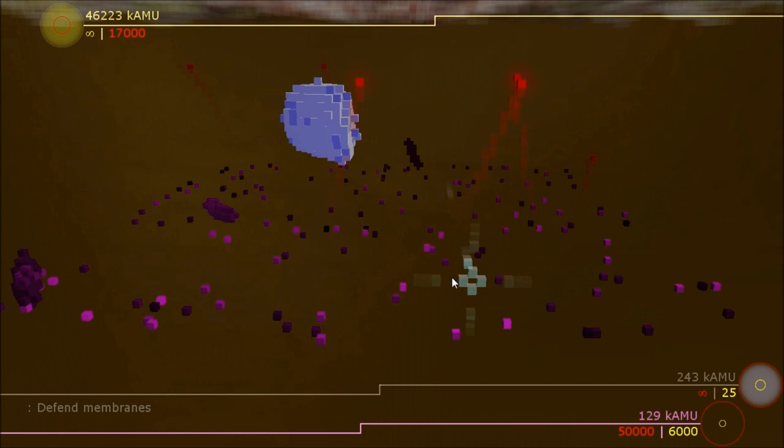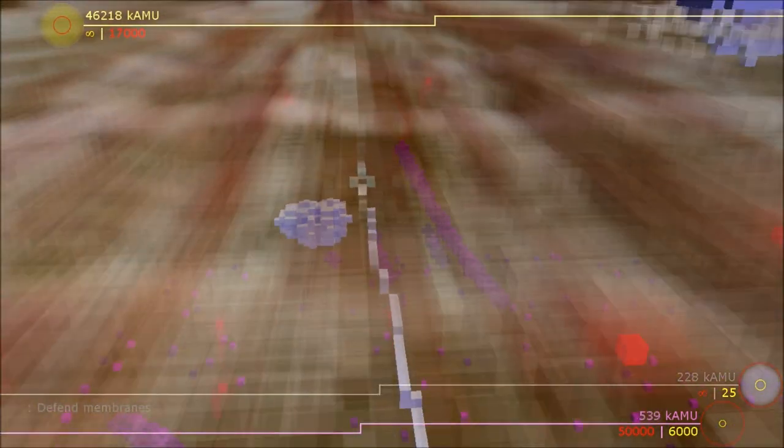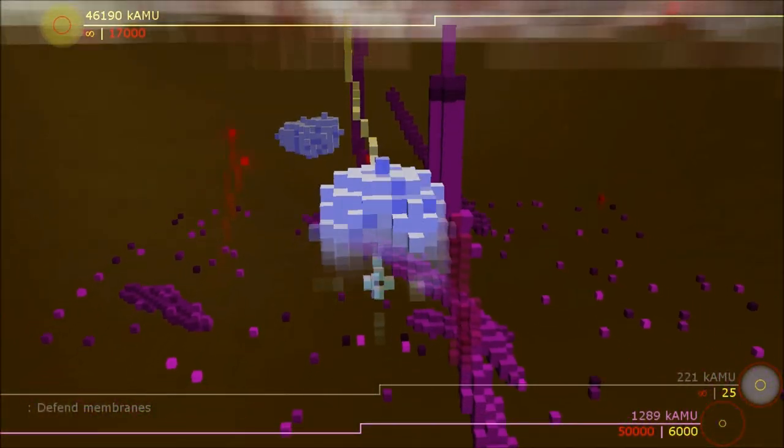Right here is the player. You're a nanite in this microscopic world with abilities to attack things and construct things. And the first thing I'm going to show is constructing bucky fiber pathways from this T cell here.